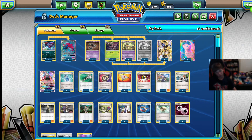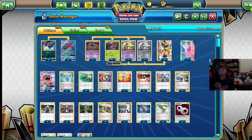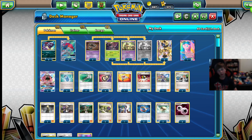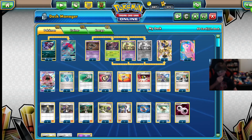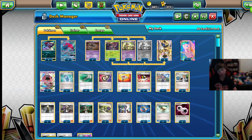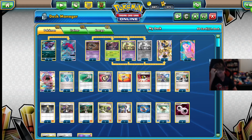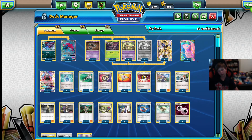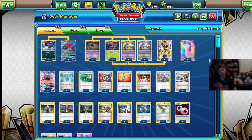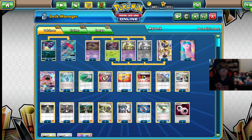2 Evo Soda — it was originally just one, but there are just so many options. There are 9 options with the Evo Soda and that's really good for just one card. Then 2 Field Blowers, which is going to help get rid of Parallel City if they have it in play, or any tools that they have — Garbotoxin, get rid of that. 4 Puzzle of Time to help get any card, pretty much, from your discard pile. Puzzle of Time goes great in any Zoroark deck because with the Trade ability you can just grab them super easily.